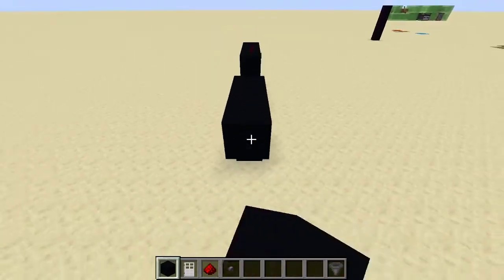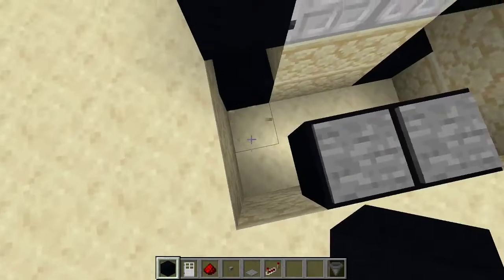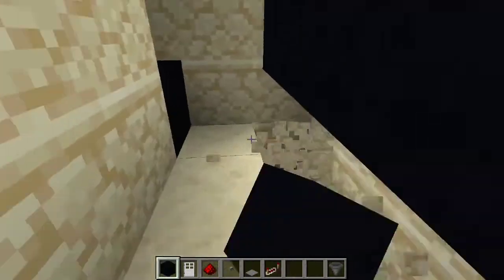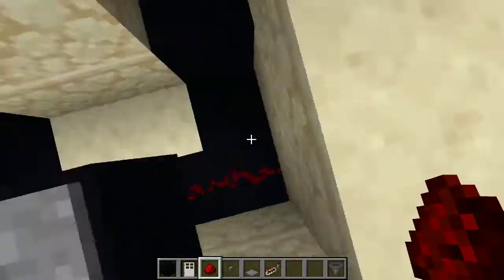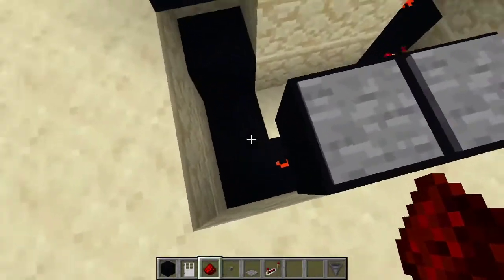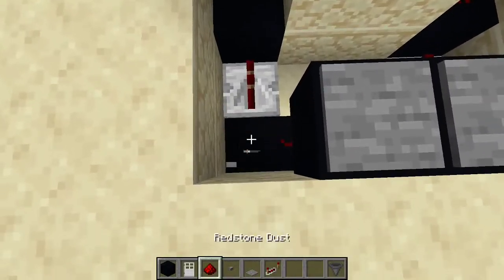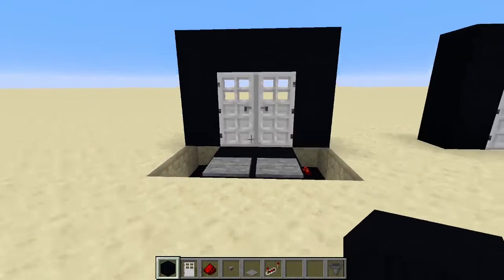This is a very classic iron door design — it's with pressure plates. So it's really quite simple. You just put the redstone in, put the redstone below the pressure plates to power it, and then a repeater into a block. And repeater into a block, and that should do it. Okay, sick.